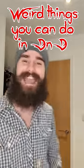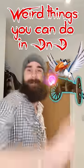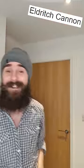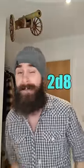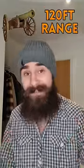Weird things you can do in D&D 68: the Toucan Cannon! Step 1: be a level 3 Artillerist Artificer. This lets us make a tiny cannon that can fit in the palm of our hand. You can activate it from 60 feet away to fire 2d8 force damage at any target within 120 feet.